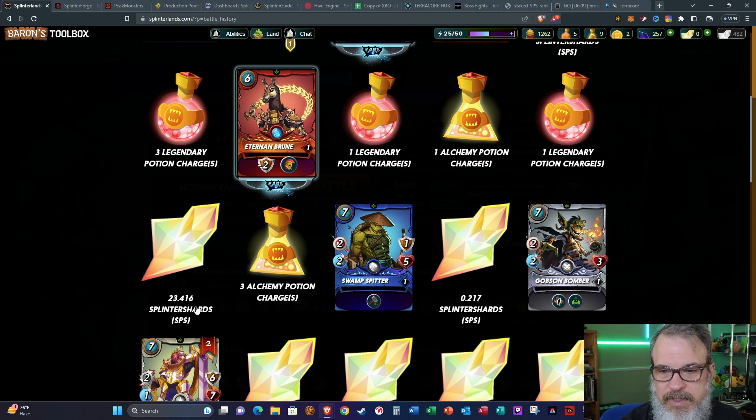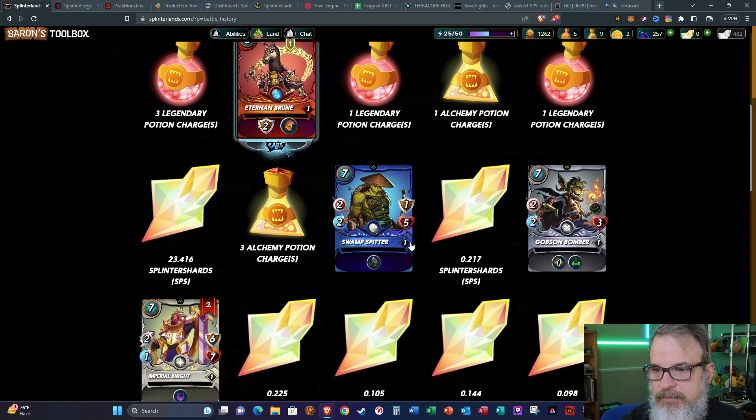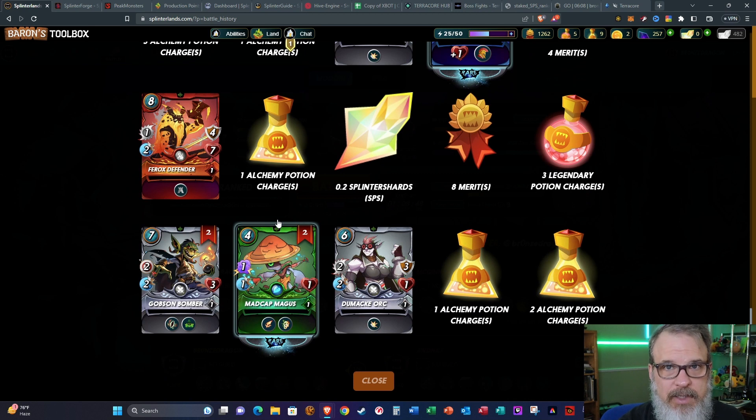That 23 SPS will help this account going forward, because we need to focus on staking more SPS to get more rewards in the new system. I got several summoners, a few rare cards, and a decent amount of SPS, so overall I would say this is not a great draw but it's above average. This has been Bronze Dragon — if you like this content please give it a thumbs up and think about subscribing. I appreciate your time, I hope everyone on your side is happy and healthy, and I will see you on the flip side.